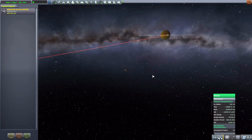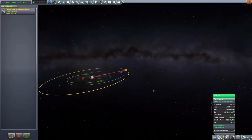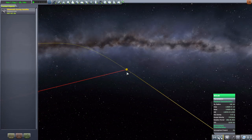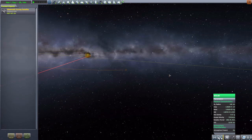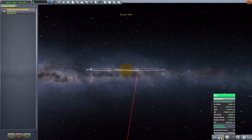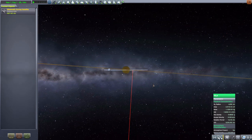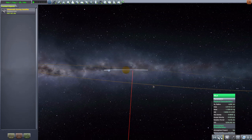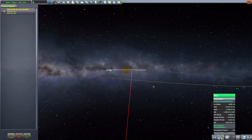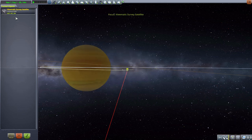I think my favorite part about this planet pack is that not only is Yela itself in a very inclined orbit compared to everything else, but the moons around it also have various different inclinations — not quite to the same degree as Yela relative to the rest of the solar system, but each moon has a different inclination, which is pretty cool. It makes getting to them a little bit more challenging and interesting, and that is always a fun thing.